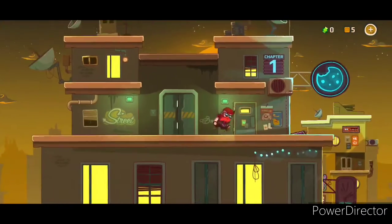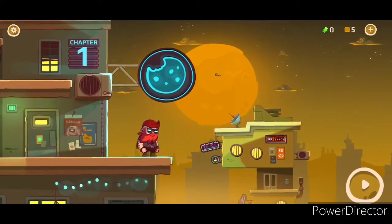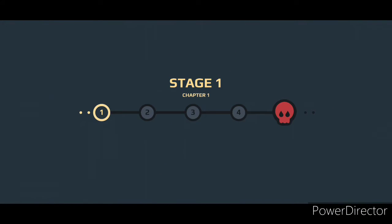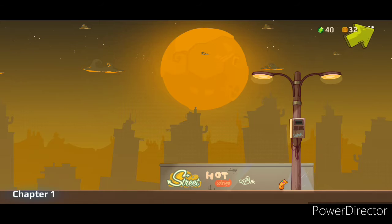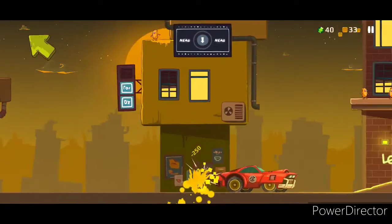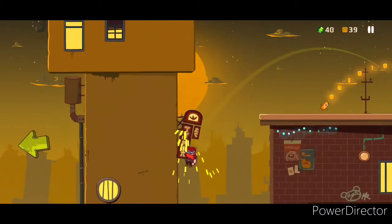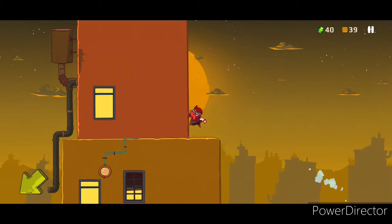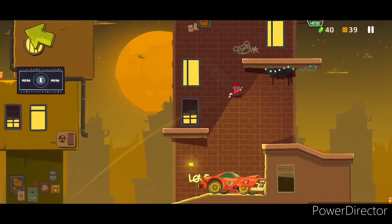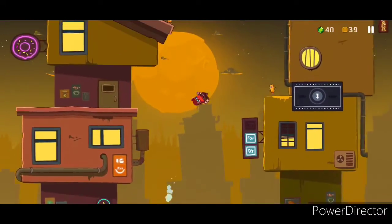Now that we've gotten all the story bits we need to, we can jump right into chapter one. So let's take our Agent Jack and kill all the cookies! Here we go. Let's jump out of our sweet ride! Cling to walls and stuff. I'm still trying to get a hold of the controls and see what I actually need to do for each stage here.